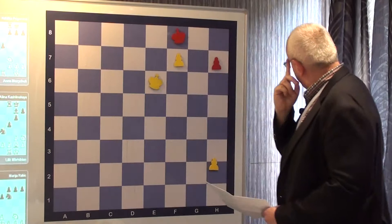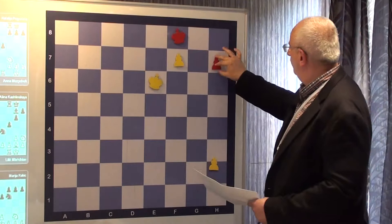H5, King F6, H4 — if I play H5, King F6, H4. Then maybe not King F6 but... there's no other. So I think here we have to keep the pawn and play ourselves into the color where this King stands. H4.